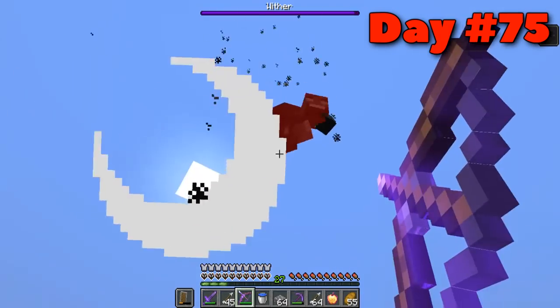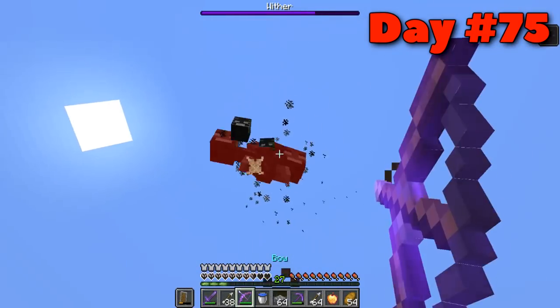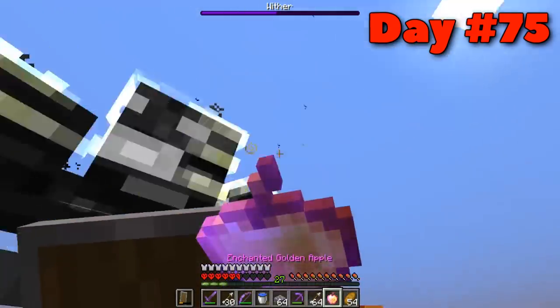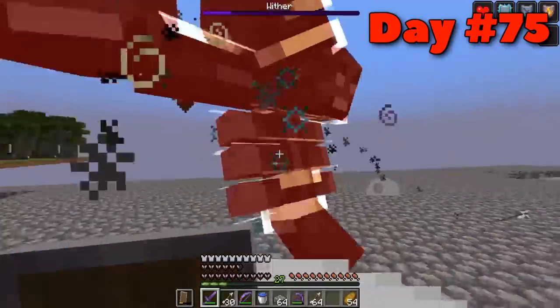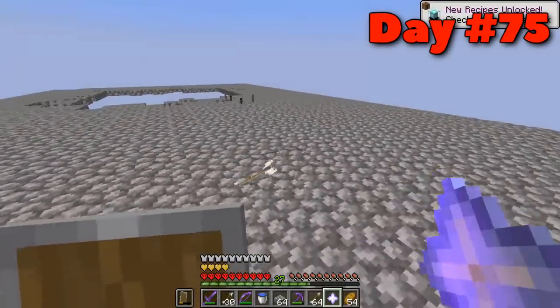Searching the chest I got an enchanted golden apple and some arrows, and on day seventy-five it was time to fight the wither. I got a Power IV bow from a level thirty enchant. And can I just say — this was by far the easiest wither fight I have ever done in Minecraft. It barely did damage to me or the world. I brought some iron golems over to help, but the fight took no time at all. I don't understand why it was so quick, but I killed the wither.